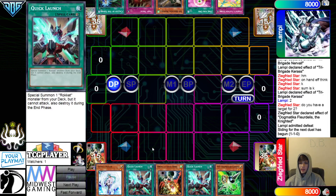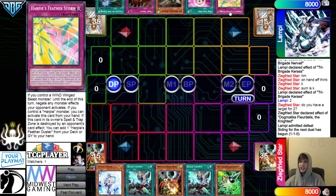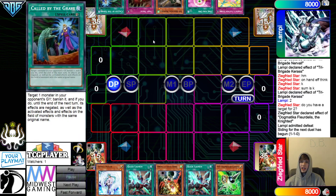Going on to the next game, we have Vayler, Quick Launch, Droll, Quick Launch, Gamma — plenty of going second cards. They have Harpy's Feather Storm, One for One, Nerval, Trap Trick, Called By. Called By trades with a Hand Trap. They have multiple Harpy's Feather Storms.